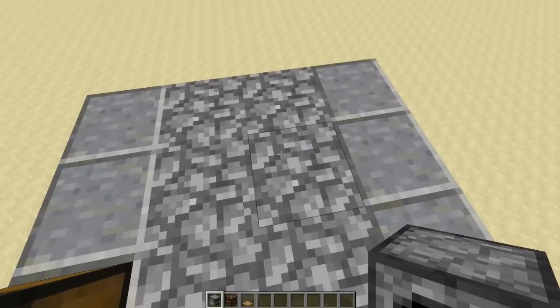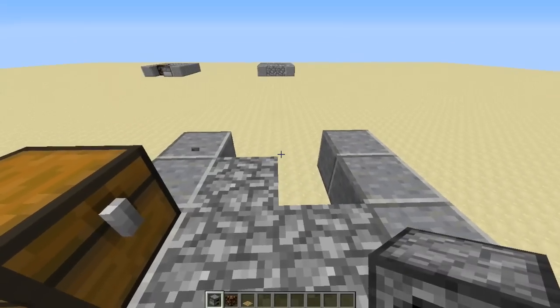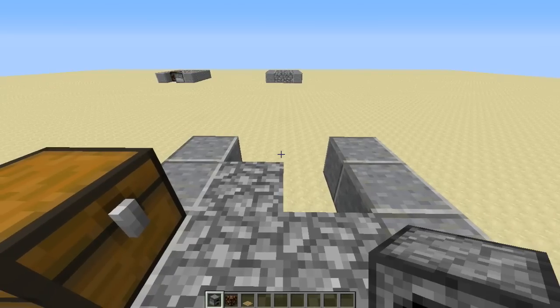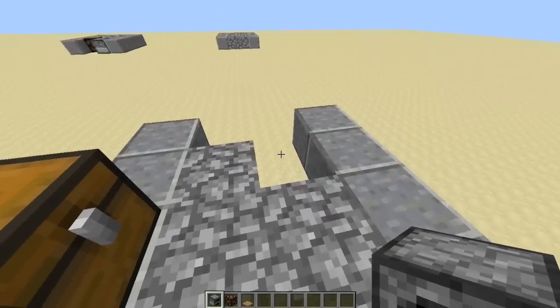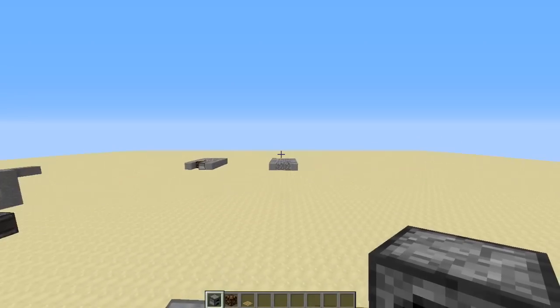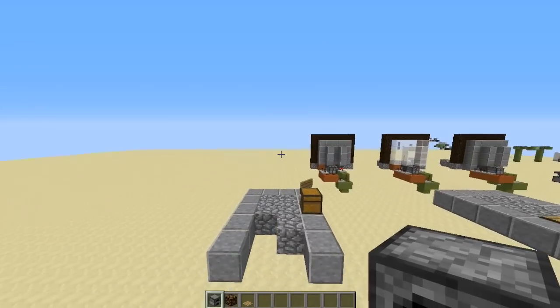So we're going to start by cutting out a little L-shape here. You want to keep in mind that you're going to replicate this at the other end. It's not mirrored — it is actually rotated. So you need to keep in mind that it's going to have to fit into the same slot facing that way or that way.